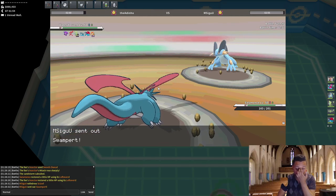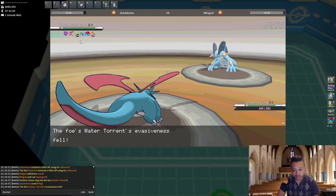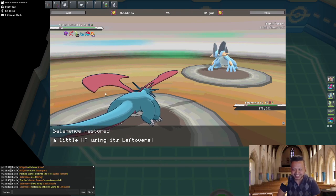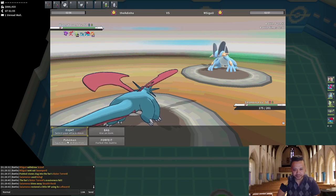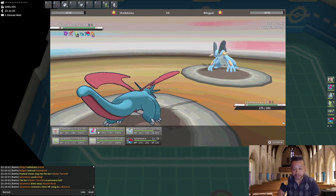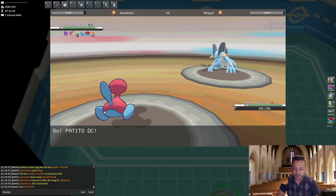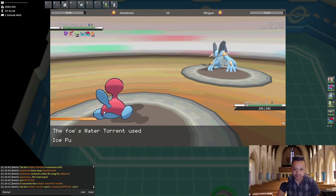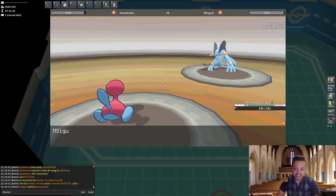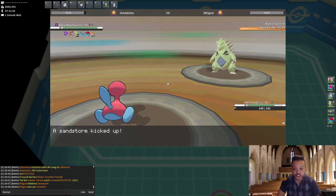He brings in Swampert. Swampert could have Ice Beam — that must be why he brings it in against my Salamence. I'm not gonna stay in to Toxic him. Teleport is a pretty safe play because I can Teleport next turn and see what he does. We don't see Leftovers on him, so curious what kind of Swampert this is. We eat the Ice Punch and Teleport — he ends up switching into Tyranitar, really huge turn for us.